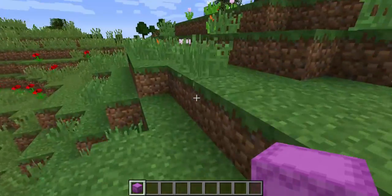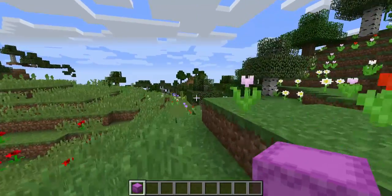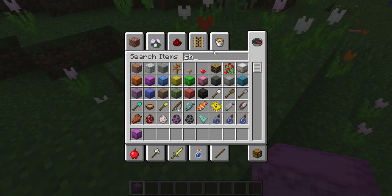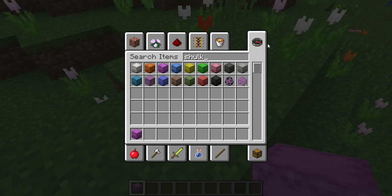So you get these in the End because you gotta kill shulkers and get their shulker shells.